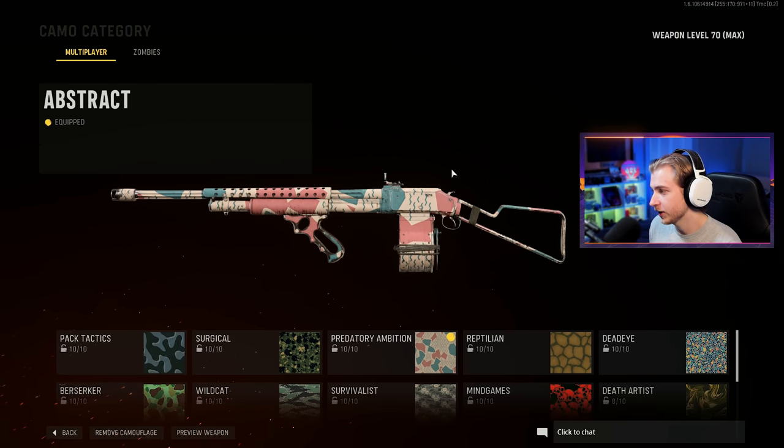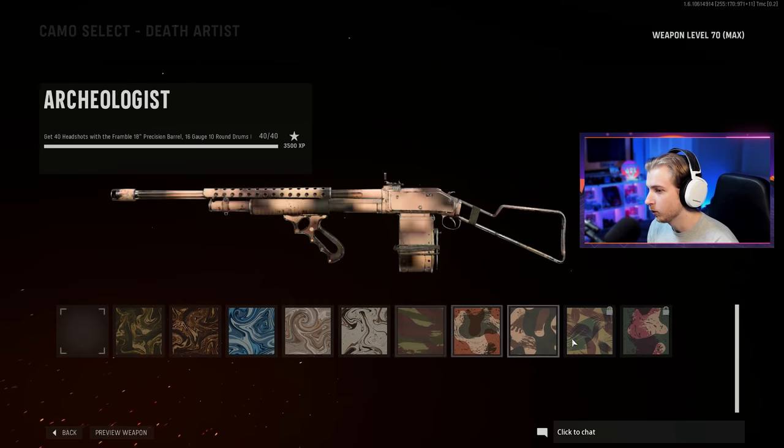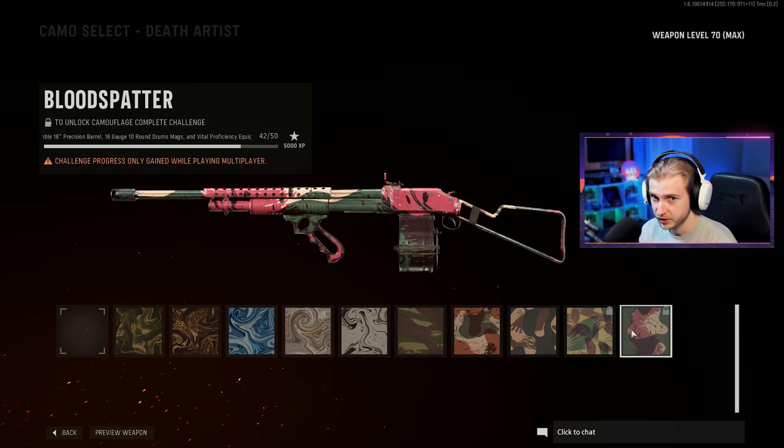Here is my camo progress on the combat shotgun. I have every single thing done except for Death Artist. We need to get eight more headshots with these specific attachments: the 18-inch precision barrel, 16-gauge, 10-round drum, and the Vital proficiency.